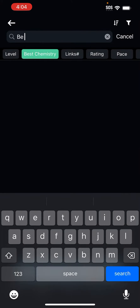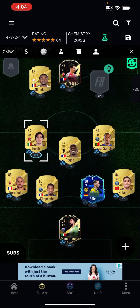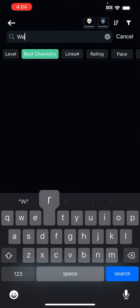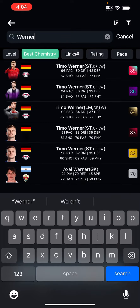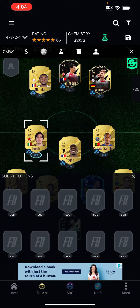We're gonna put Ben Yedda. He's a rat, so that's why it makes everybody frustrated whenever you face up against him. And then we're gonna put Werner. So that's done.